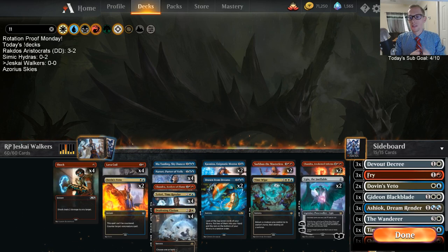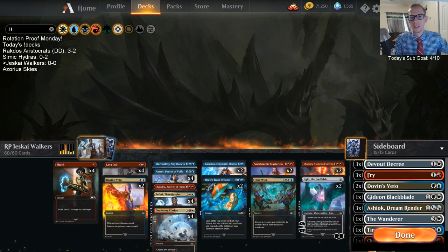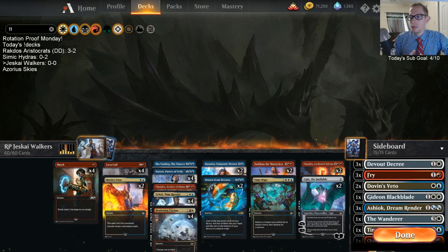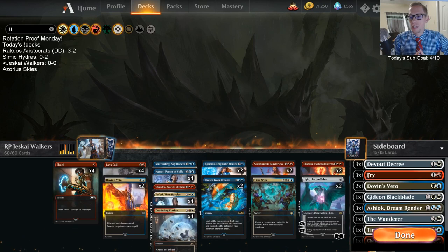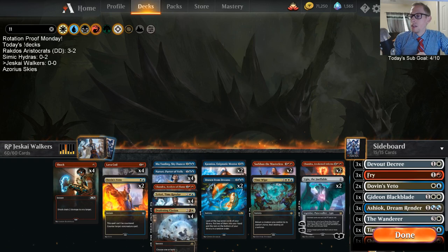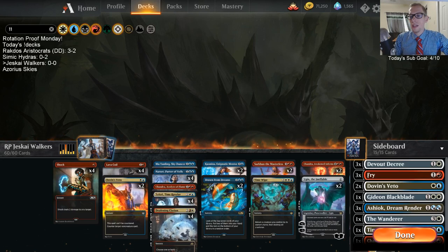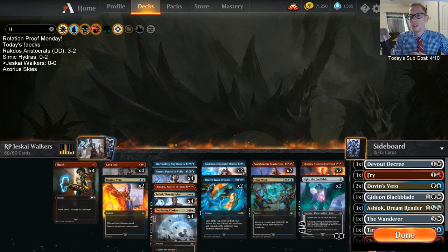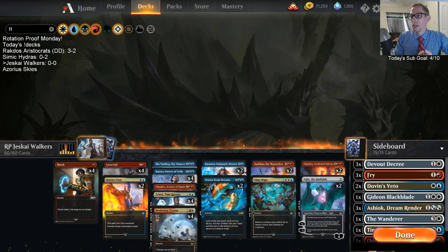We're only using half of the card pool currently in standard — just the half that's staying around — because there are people who want to be building decks they can still play on Arena right now in standard, but without cards that are rotating that they'd have to use wild cards on. We've been doing Rotation Proof Monday each week, so check out the playlist on YouTube for more ideas.